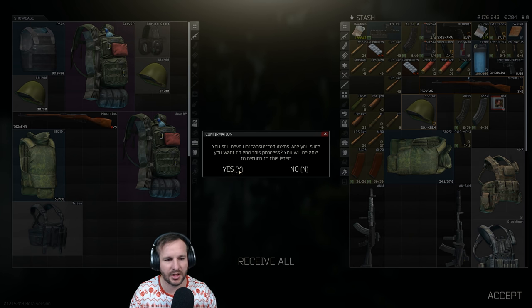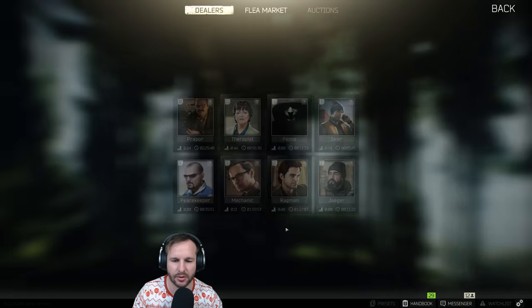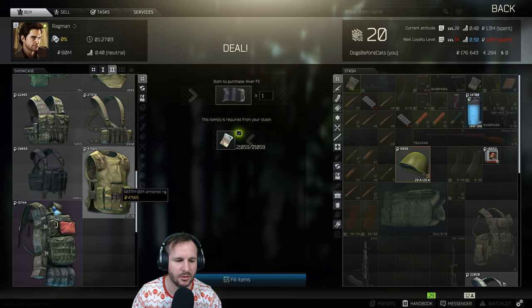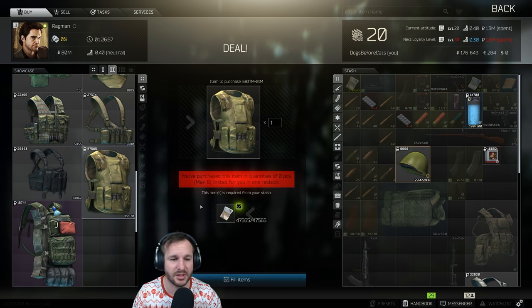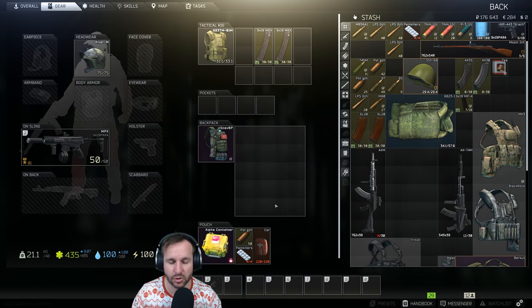We've got a half-decent loadout, though we can't take a lot of damage on this armor. You can see it's 33 durability - when they're new they start at 40. After about 50 uses I pretty much just get rid of them; they can be expensive to repair. But we're going to go with this and see how we go.